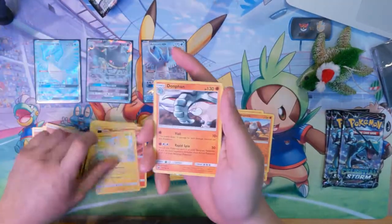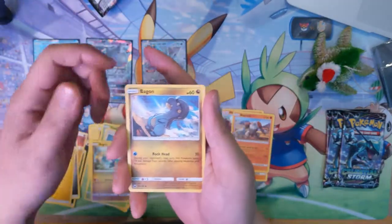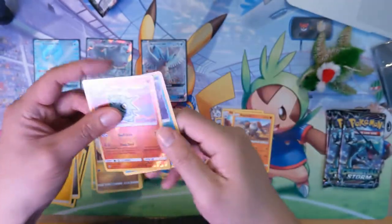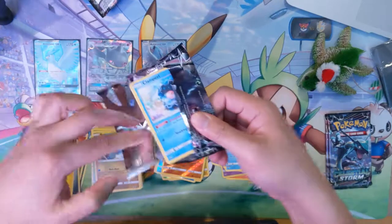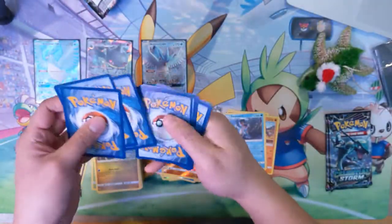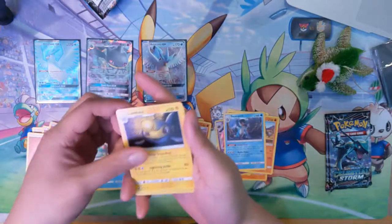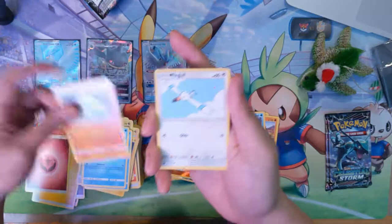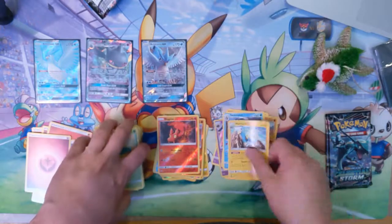Torkoal, Oricorio, Dunsparce, Trico, Skiddo, Spinarak, Bagon, Bagon, Pupitar — interesting pack — with a Swampert. Here's another coat — if you managed to pull these coats and you pull something cool, just let me know. Lombre, Lanturn, Blue Mines, Clamperl, Lotad, Surskit, Dunsparce, Trico, Slugma — with a Manectric Rare. Alright, two left.